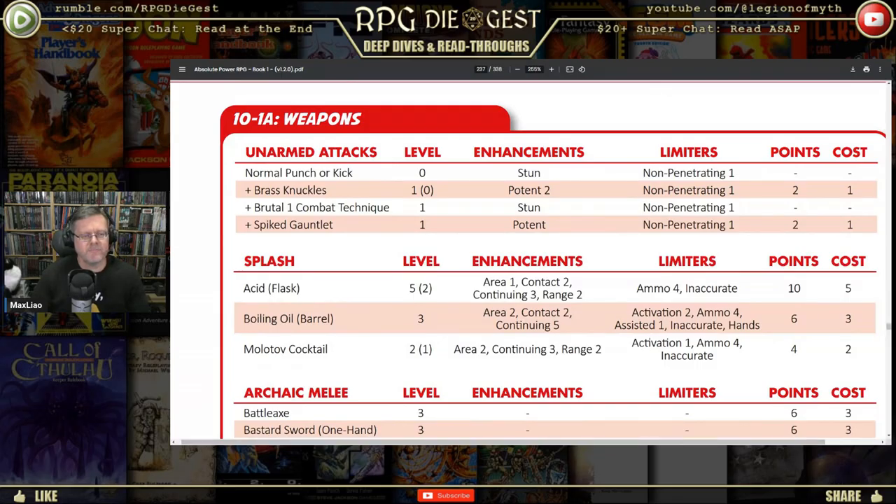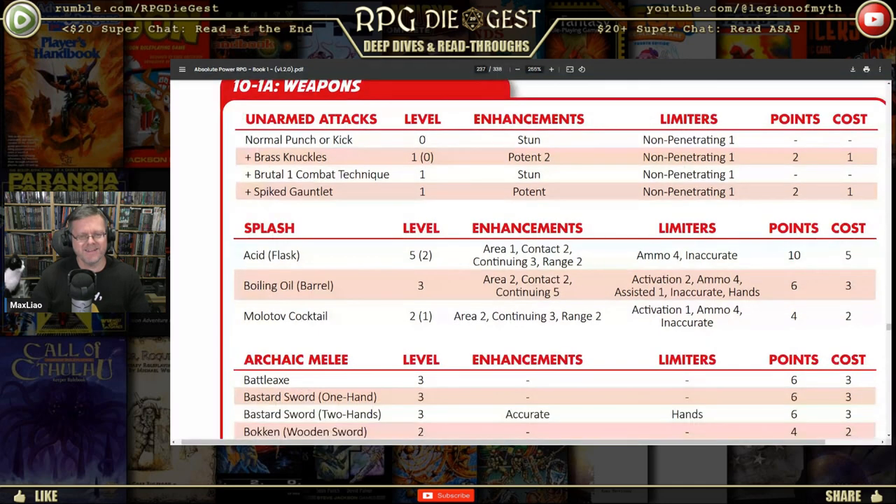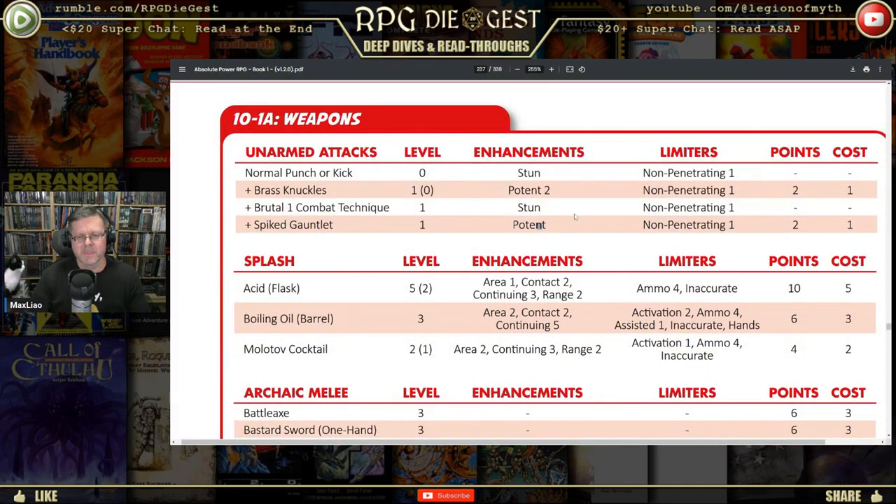You can have brass knuckles, which give you potent too, and it's non-penetrating — so armor gives you a bonus against brass knuckles. You can have a spiked gauntlet, which also has potent. It does have enhancements and limiters; it ends up being worth two points, therefore it costs one point. Why? Because it's an item. If it's got two points worth of abilities, you halve that, and it becomes one point. Items are always half.